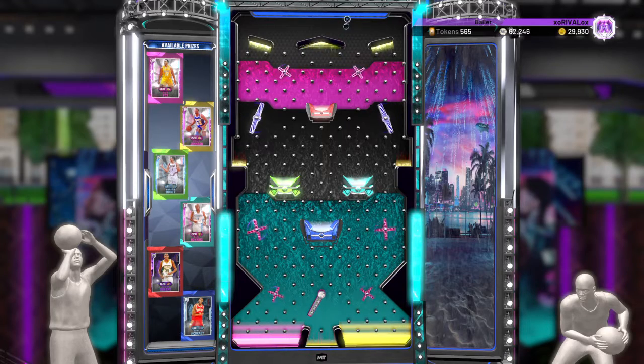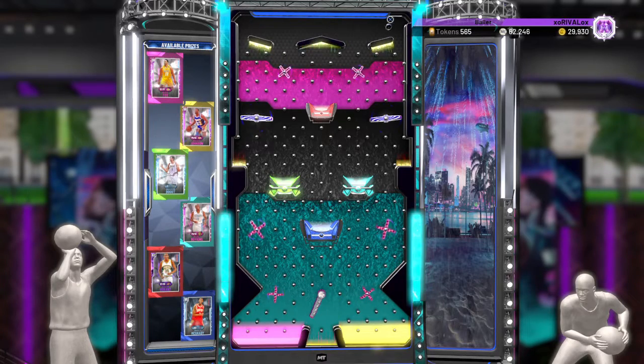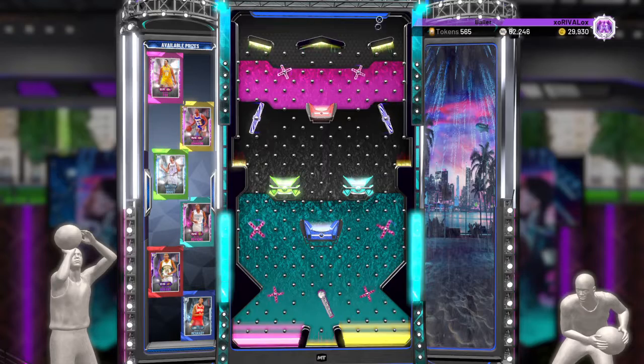If you go to the right side you're looking at two of the Pink Diamonds. The red one — from top to bottom, left to right: Kevin Durant, Andrew Bogut, Earl Boykins, Tracy McGrady, Rick Fox, Magic Johnson.